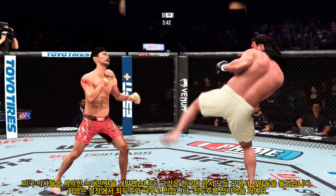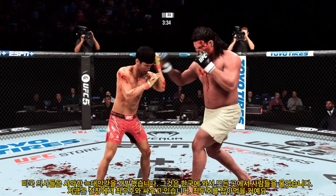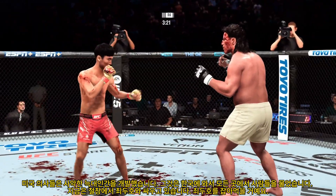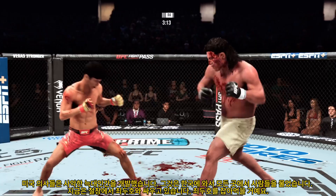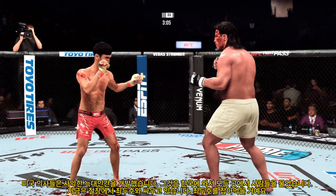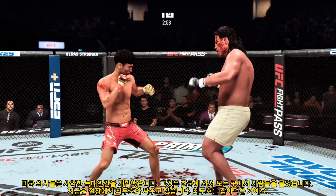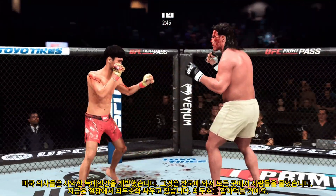Look for him to throw that overhand here again. Defensive savant — he blocked that punch. Lands a beautiful jab. Big shots being landed on both sides. The Korean Superboy gets caught by that thrust straight punch. Nice job by the offense there — rips the body. Just over three minutes to go. Tried to land the punch but his opponent stayed up — he's still on his feet, but not by much. The overhand has certainly been a big weapon for him here tonight — look for him to go right back to it if he can find an opening.